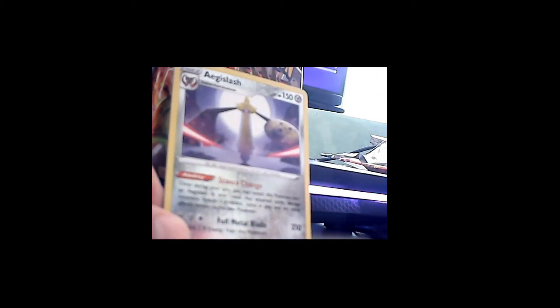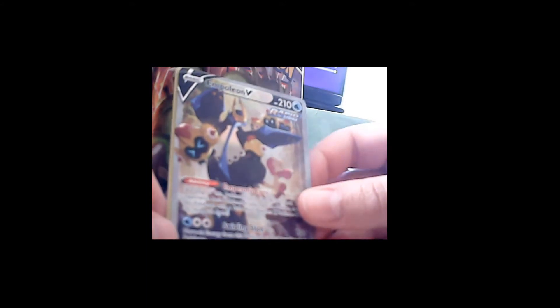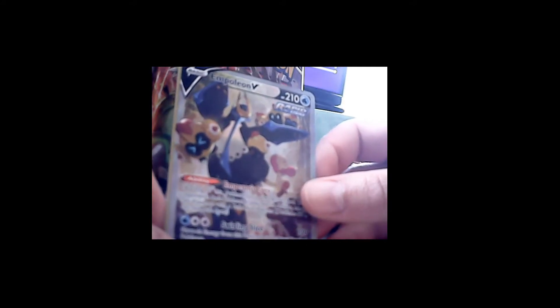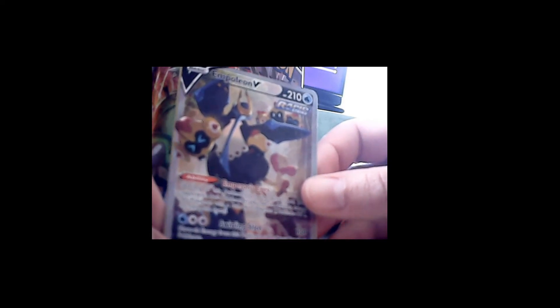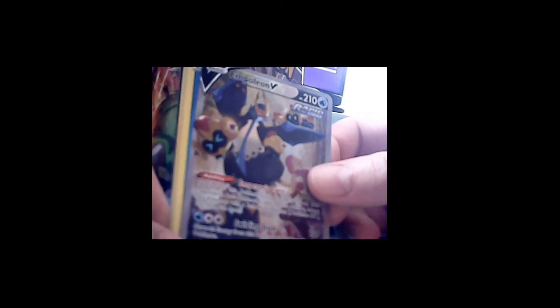Is this the rare? It's an Aegislash! This Trick Room team is going to be lit. We get a reverse holo Aegislash — that will be fun. This team is not looking bad. And an Empoleon V! Empoleon is one of my all-time favorite Pokémon. It's very unfortunate that it's not in Sword and Shield so I cannot use it in VGC, but it's cool that I got a Rapid Strike Empoleon.